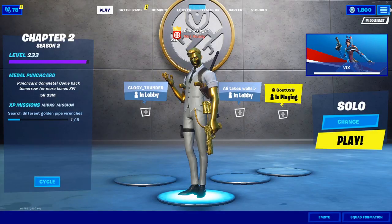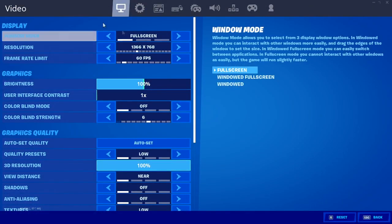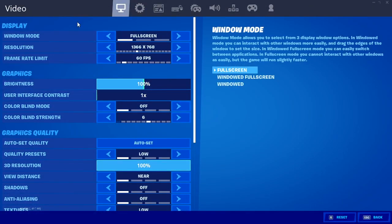Starting off with the video settings, go ahead and go to the Fortnite settings. Under the display, make sure that window mode is always set to full screen. Don't ever use windowed full screen or windowed mode. Always use full screen because it's gonna help you guys reduce the input lag and also boost FPS in Fortnite.